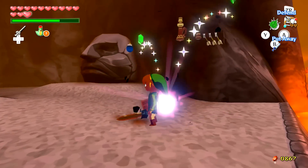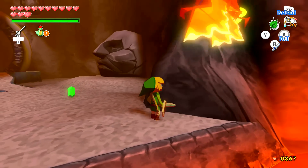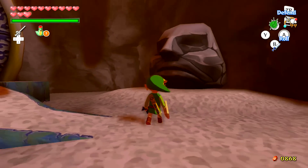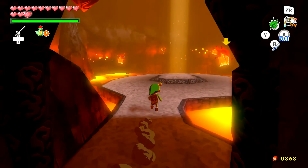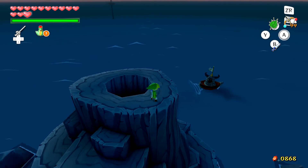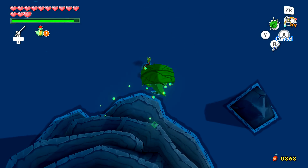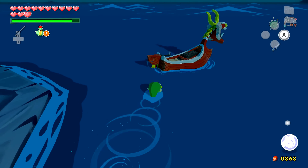Inside the chest is the first of two items we need: the Power Bracelet. Now we can head out — the timer has stopped so you can take all the time you need. You can actually see the bracelet on Link's hand, which is really cool. It automatically equips — it's not an item you have to assign to a button. The next item from Ice Ring Isle is something you will have to equip though.